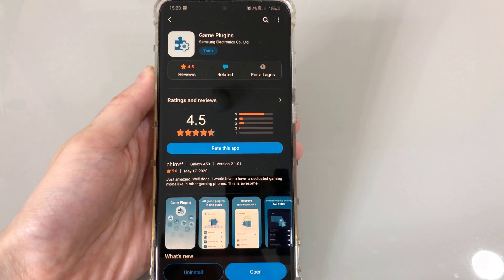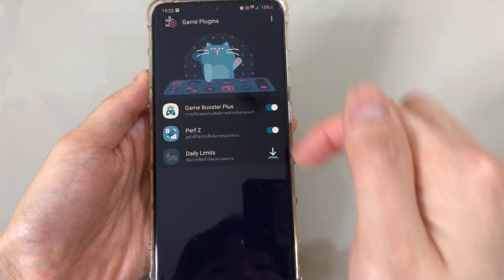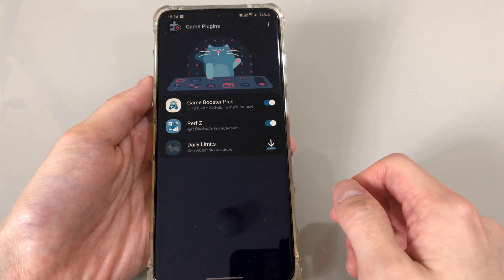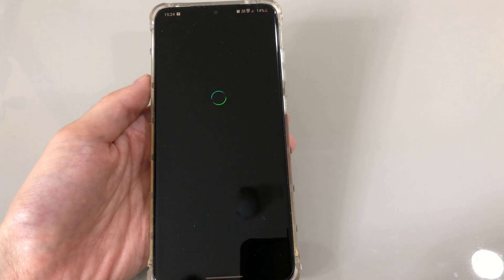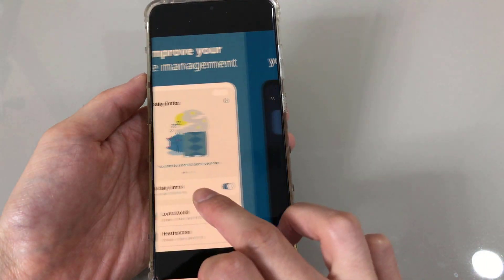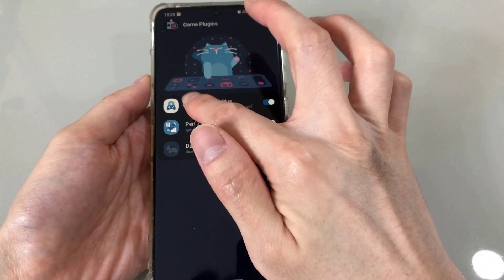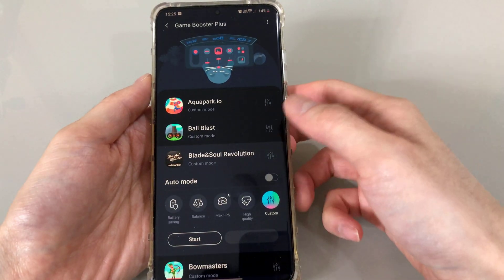Go ahead and download it, and once it's done, open the app and you will have these two modules: Game Booster Plus and Performance Z. The real star of the show is Game Booster Plus. What it does is let you customize all of your games — the performance, the FPS, every single thing.